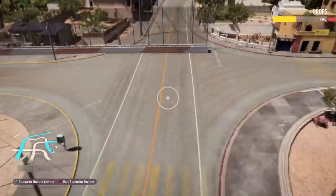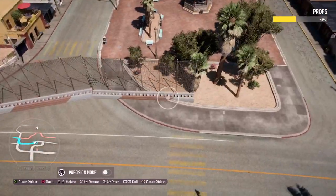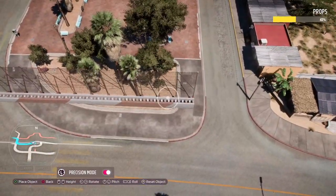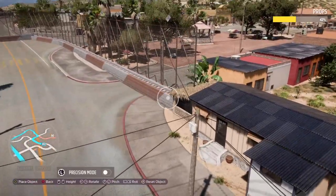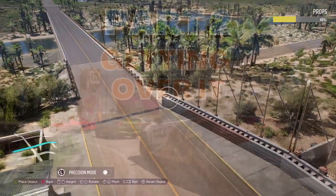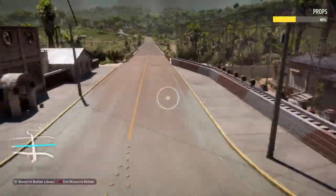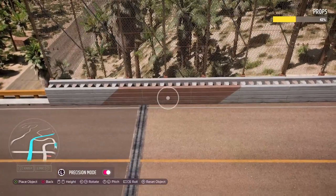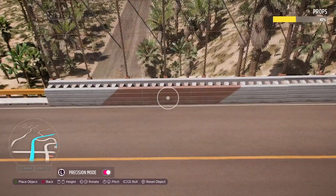Now we're up to the bridge, and something which was a very unpleasant surprise — I thought these bridge barriers were indestructible and that I was going to get away with not having to put barriers down, which would have saved me time and effort. But I was very wrong and very disappointed when I found that out right about now. Part two was very much about getting over it, both in terms of this bridge on the racetrack and me getting over the fact that I was actually going to have to put in more effort than I first expected.